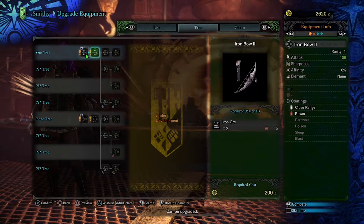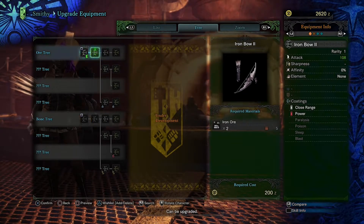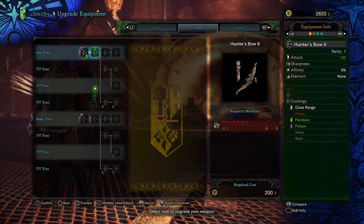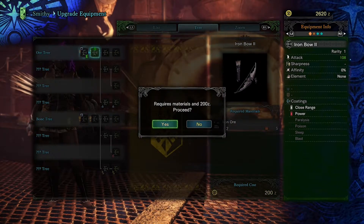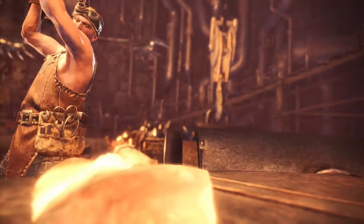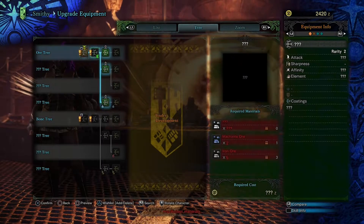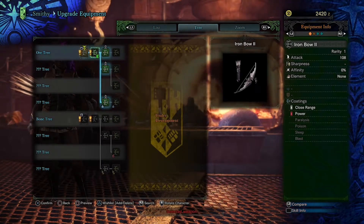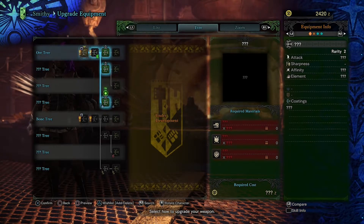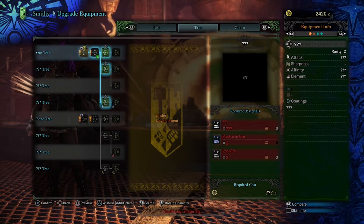Welcome to the weapons tree! Two iron ore means you can upgrade to the next weapon. So that's what's equipped — I can upgrade with iron ore. It was glowing so I used some money and iron. We get a little smithy animation. It shows you the items you need to upgrade on the side. To upgrade to that first question mark I need malachite and iron. You can upgrade existing weapons instead of always buying new ones.